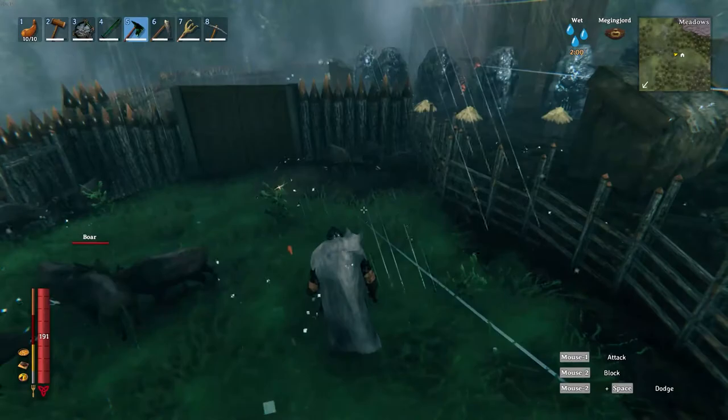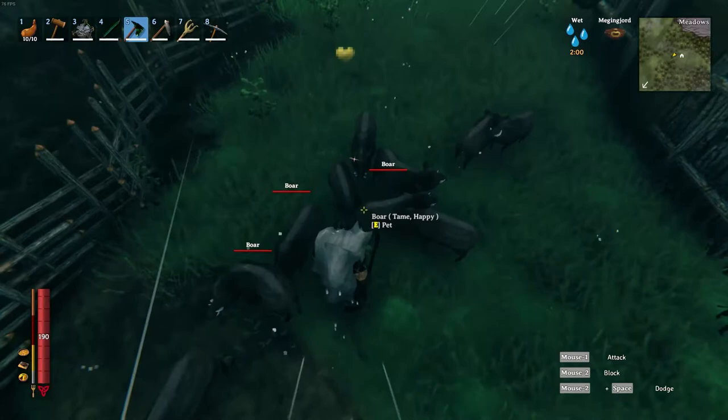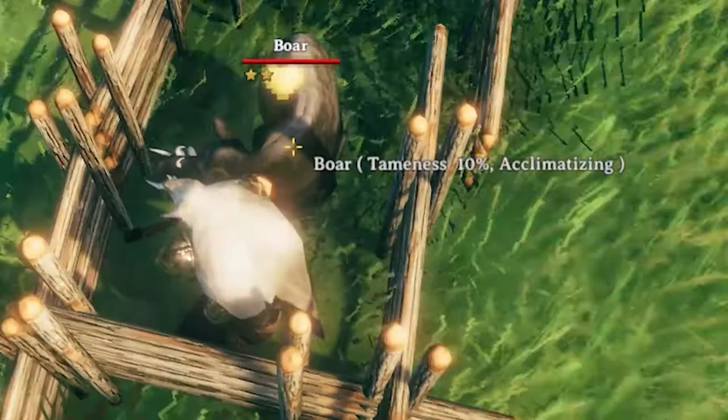If you really want to make this easy on yourself, just drop a big stack of food on the ground — let's say a stack of 50 carrots. Then you won't even have to worry about coming back to where the boar is. You can just walk around your base doing whatever chores you're doing, and all while you're in the general area, the boar will keep eating those carrots whenever it gets hungry again. Over time, the boar will be tamed.